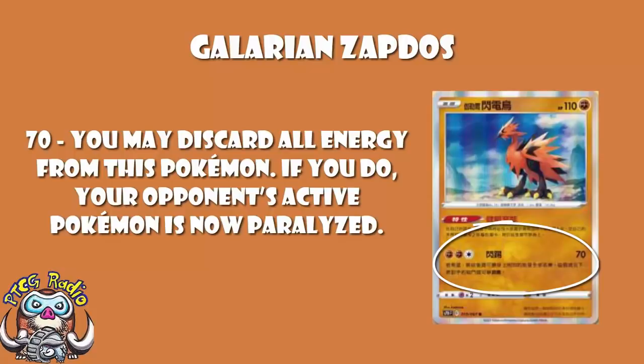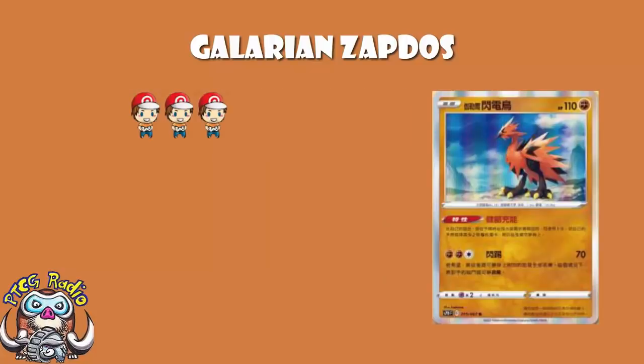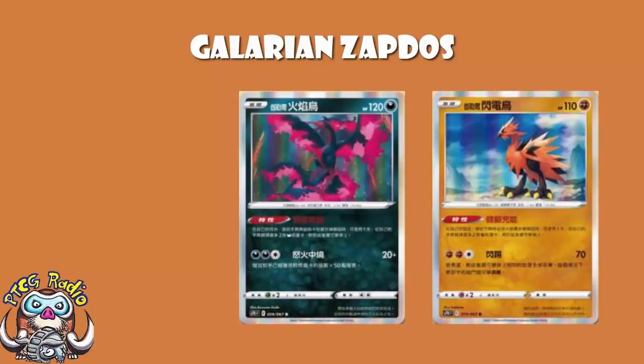I still love this, but whereas Galarian Moltres has an attack that's going to be phenomenal in the late game, Galarian Zapdos' attack requires careful timing around your opponent's Switching cards — and that is not the same level of ease. I'm still going to give this one between three and four Wossies. Both of these Pokemon, if we ever get anything that lets you move the energy around easily, become approximately 100 billion times better than they are now. I still love Galarian Moltres, I like Galarian Zapdos, but there is a lot of potential here which is currently not being met — but absolutely could be in the future.